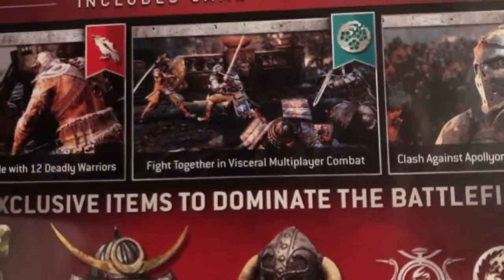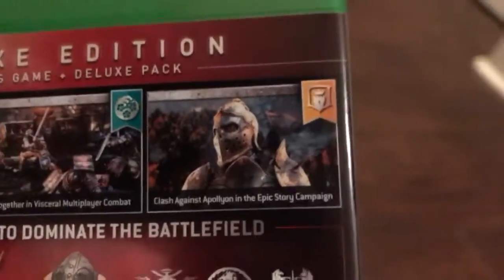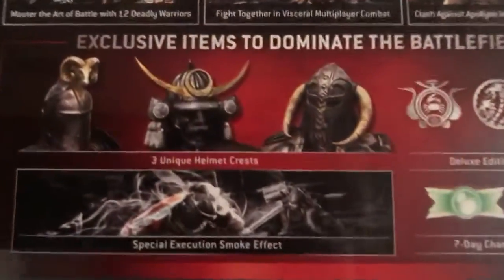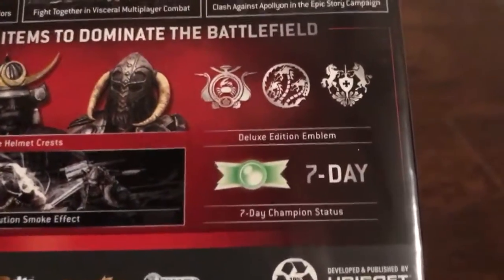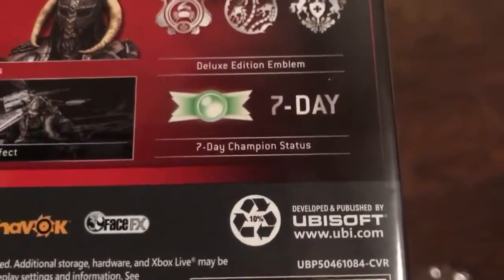Master the Art of Battle at 12 Deadly Wars. And the Samurai Symbol — fight together in visceral multiplayer combat. And then the Viking Symbol — Clash against Apollyon. And the Epic Story Campaign, so it has a multiplayer campaign. It says exclusive items to dominate the battlefield. With the Deluxe Edition it comes with three unique helmet crests, three emblems, a special execution smoke effect, and a seven-day champion status.